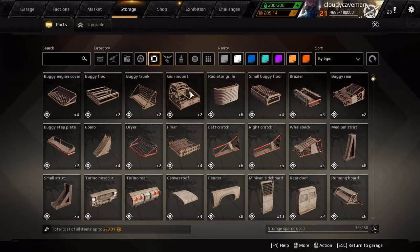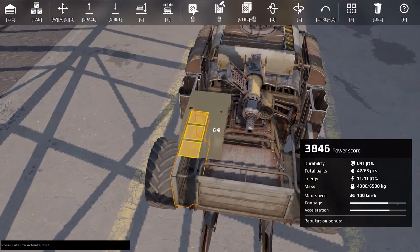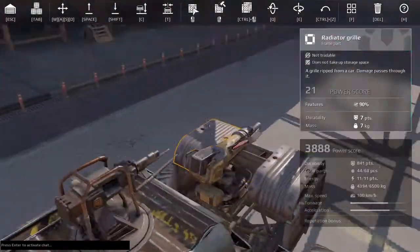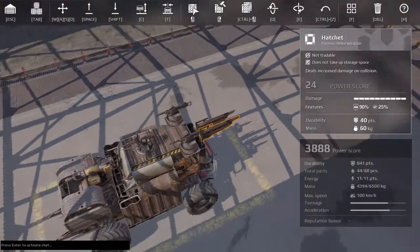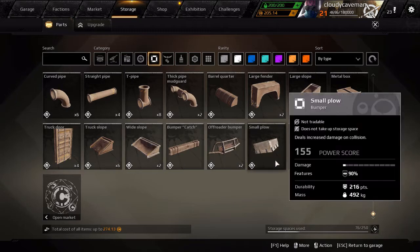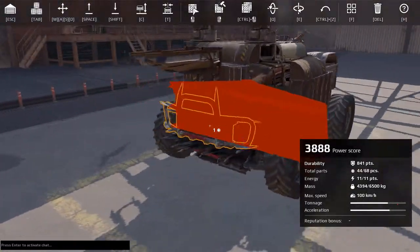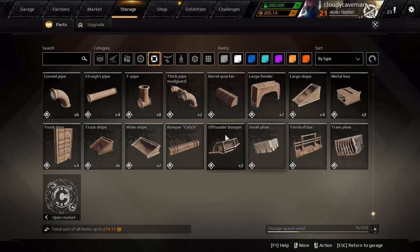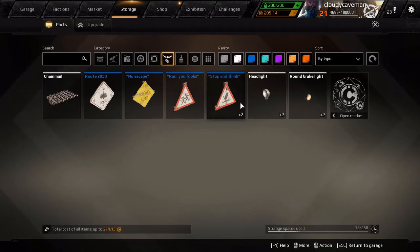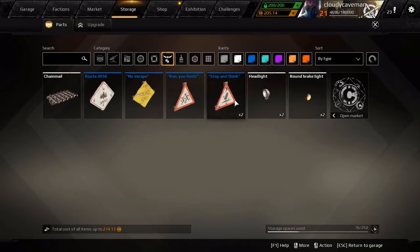Soon we'll hopefully get a better video card. Let's put a radiator grill right there — it's kind of like a barrel or a muzzle. Let's see what else we can put on this. I'm not trying to make it look crowded. For melee, damage is good. These do two reputation gain and these do one, so let's just jam some of these on.